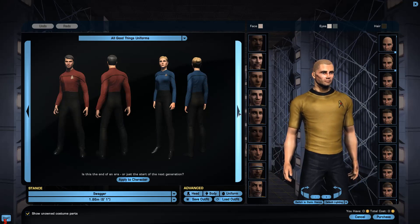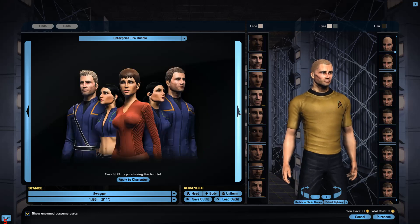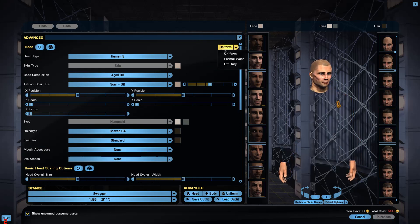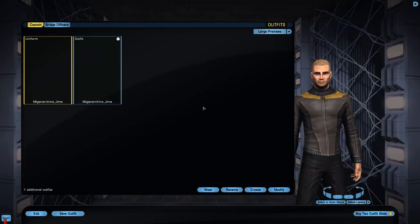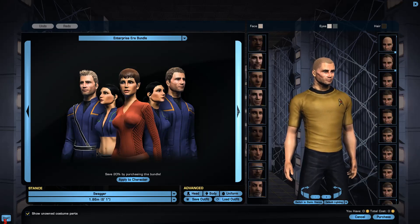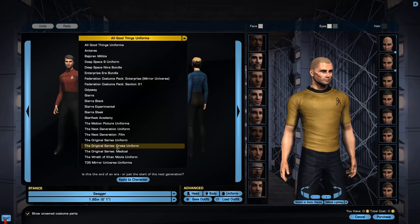These are the ones I can have at the moment. I've got to buy those — Deep Space Nine Uniform, Deep Space Nine Bundle, Enterprise Zero Bundle. So modifying... Enterprise Zero Bundle. We've got the original series dress uniform and original series uniform.